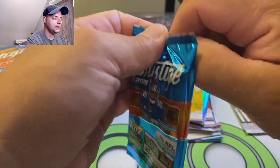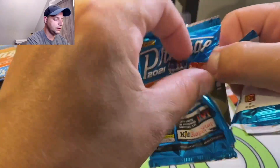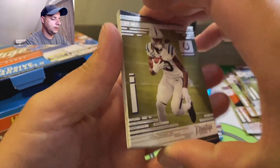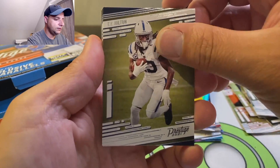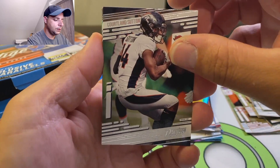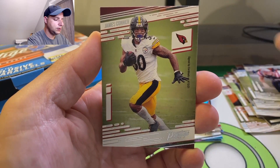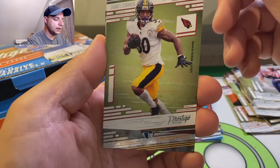That's the big hit right there - Pen Pals, that's what we want. That's what I saw when I was looking at this product. T.Y. Hilton, Cortland Sutton, Chase Winovich. James Conner - oh, he's with the Cardinals. I didn't even know that.